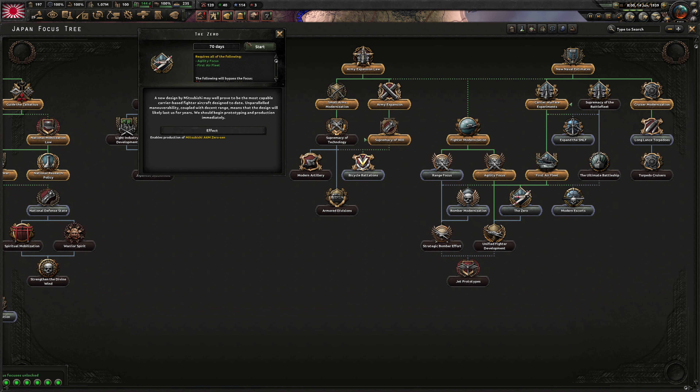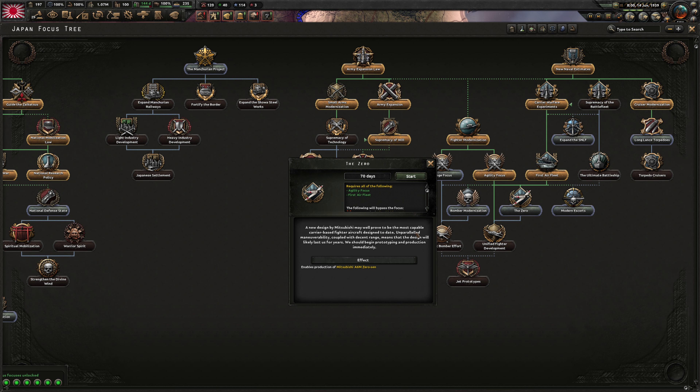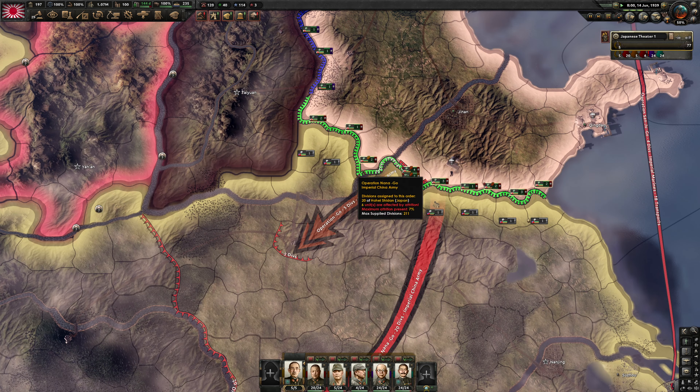The Zero — a new design by Mitsubishi. It may well prove to be the most capable carrier-based fighter aircraft designed to date. Unparalleled maneuverability coupled with decent range means the design will likely last us for years. We should begin prototyping and production immediately.